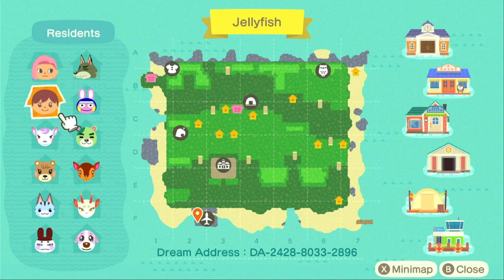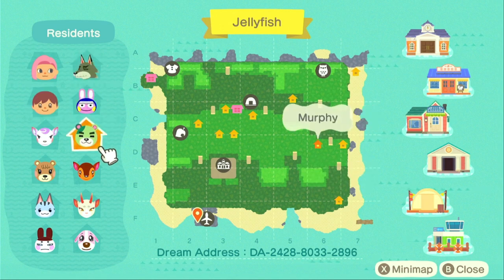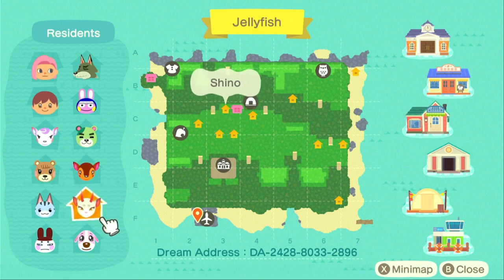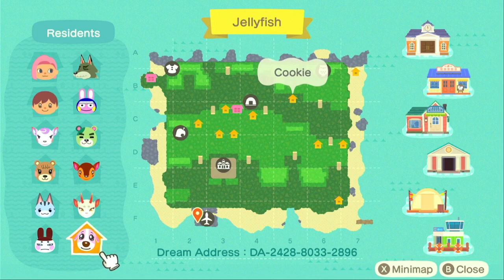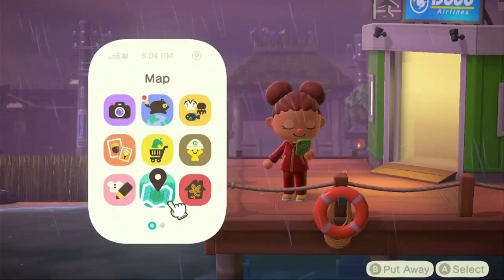We've got Shelves and Kyle as our non-animal residents, and then we've got Dobby, Snake, Murphy, Diana, Maple, Fauna, Shino, Lolly, Genji, and Cookie as our animal residents. I can see there's a lot of levels to this island — the midsection is clearly on an elevated level. Not too much custom path use; it's more so in-game paths. Let's check it out.